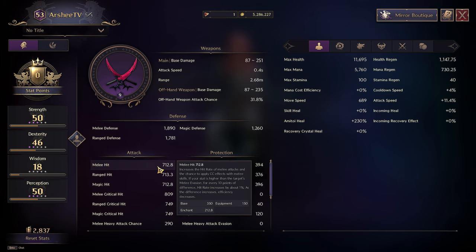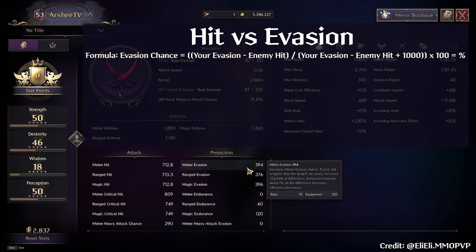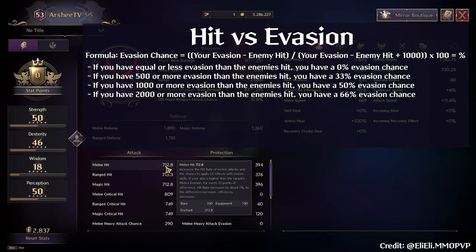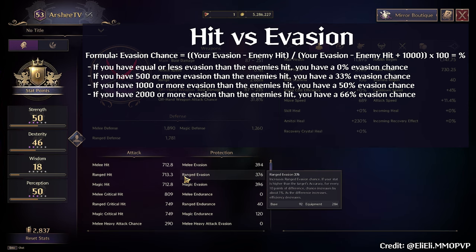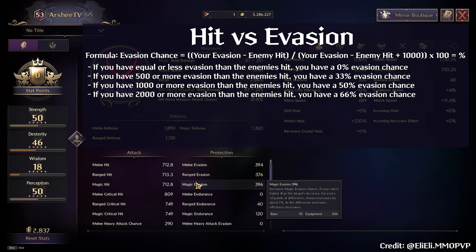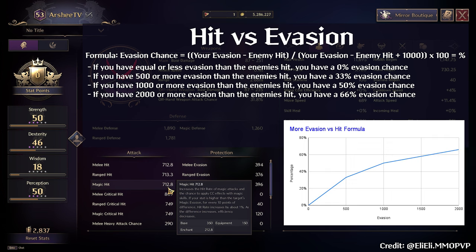Let's dive deeper into these two traits. Now let's talk about how hit and evasion work together. If you have equal or less evasion than the enemy's hit, you will be evading 0% of the time. If you have 500 or more evasion than the enemy's hit, you will be evading 33% of the time. If you have 1,000 or more evasion than the enemy's hit, you're at a 50% evasion chance — evading 50% of all attacks, including CCs.